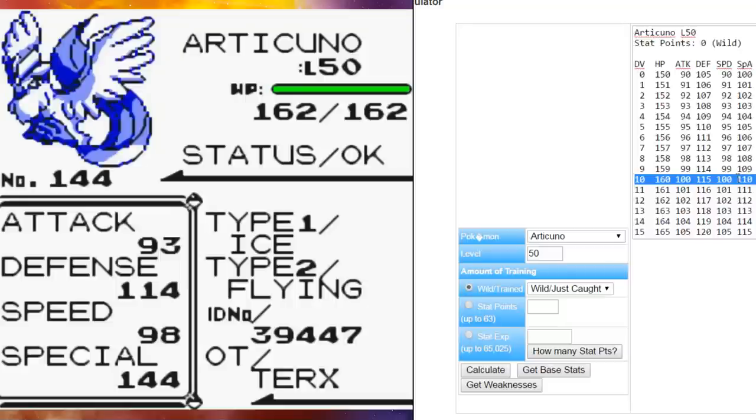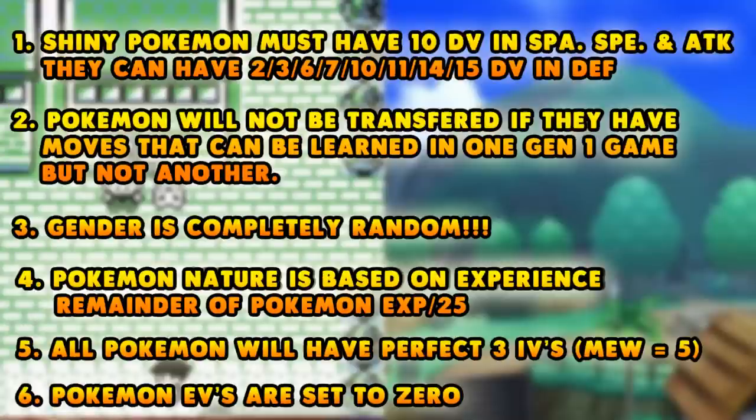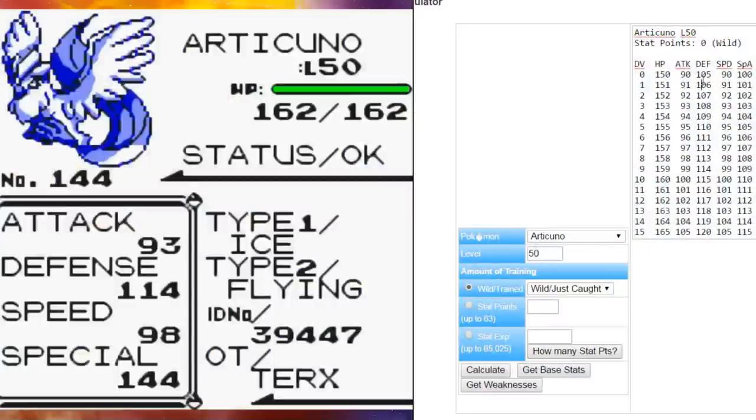But if it were to be a shiny, we would need that special to be 110, we would need the speed to be 100, and we would need the attack to be 100. As I mentioned before, defense has a lot of ways to play around — defense can be 2, 3, 6, 7, 10, 11, 14, or 15. That is a lot of room to play around with defense, but you have to have special attack, attack, and speed all in the 10 category. That's how you determine a shiny.